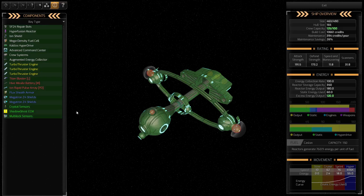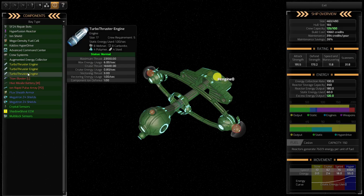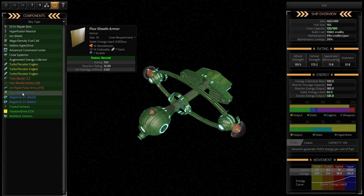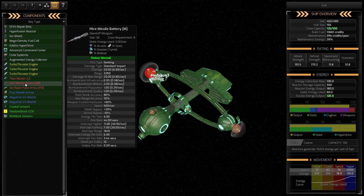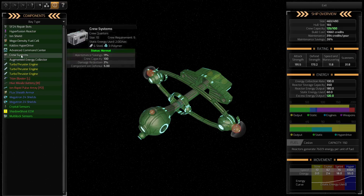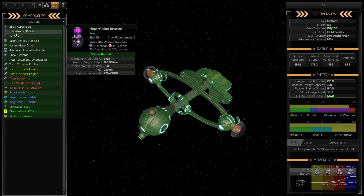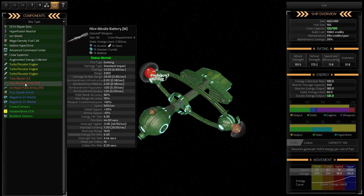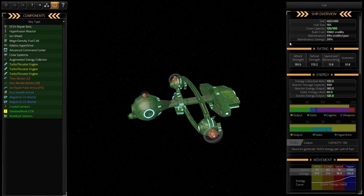Let's have a look at this ship. It's got Megatron shields, turbo thrusters which is what we use, and a Titan Blaster — a close-in weapon at range 1580. It's got Flux Sheath armor back through here, which I think is Boscaran armor. Iron Pulse Rapid Defense — that's its point defense. Hive Missile Battery at 3200. This is looking like a pretty damn good little ship. We might actually keep this one for a while. It's got a Kaldos Hyperdrive, an iron shield, and the Hyperfusion Reactor. It's really quite strong. So let's keep this one — it's actually a Harkonnish original design.